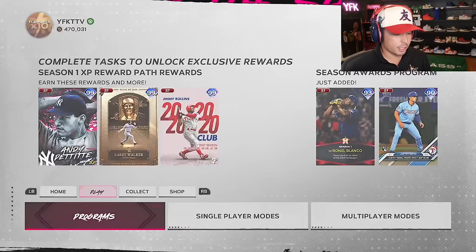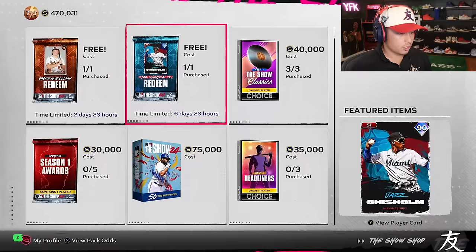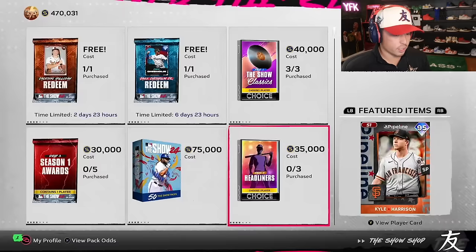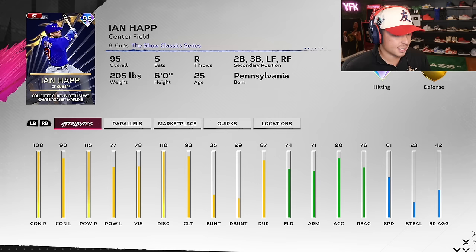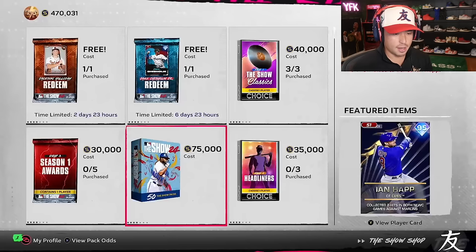Alright, we went over the team affinities. Now let's see what's in these packs. New headliner Kyle Harrison — pitch selection not the best but good hits per nine and pitching clutch. For the Chase pack, we got 95 in-hat switch hitter, 93 clutch, good against righties, decent against lefties, solid fielding. I would not put him in center — he'd be good in left, right field, or second base. Speed and reaction just aren't there for center.